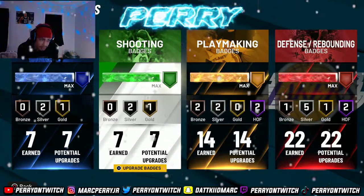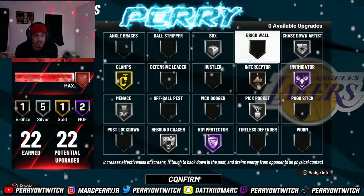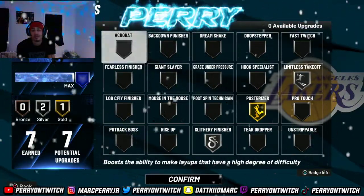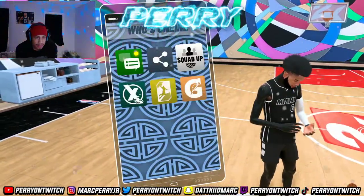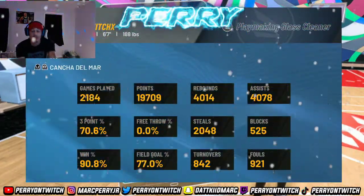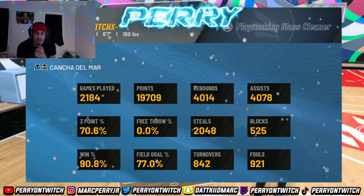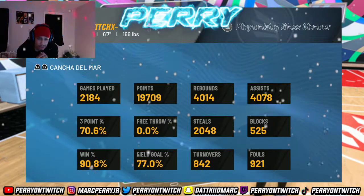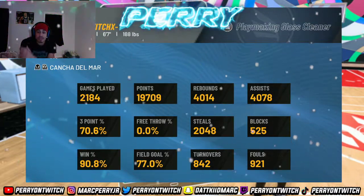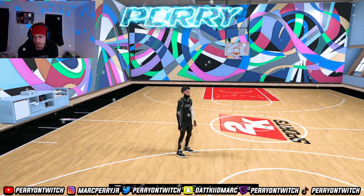You can take out green machine and put in sniper if you want, but this is what I run and I barely miss. Make sure you shoot your midis, and you get a hall-of-fame defense on this build too — you can't go wrong. I shoot 70% from three with a 91 overall percentage. Those are the animations you need — I hope you enjoyed the video. Try those dribble moves, they're pretty fast.